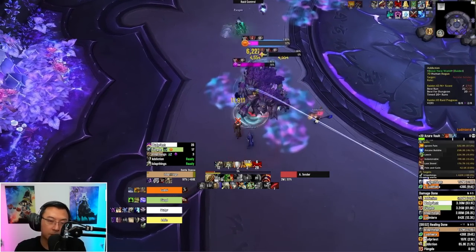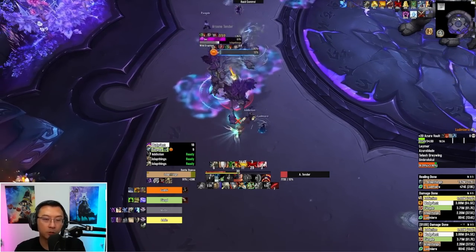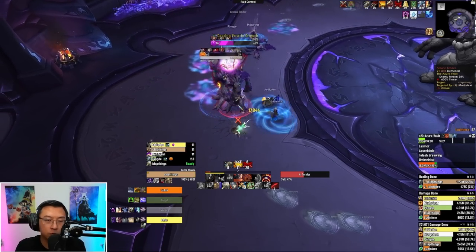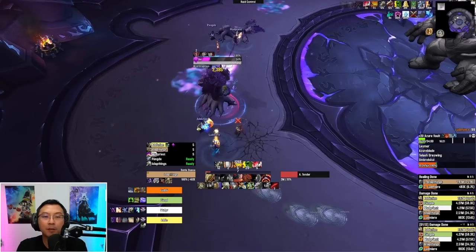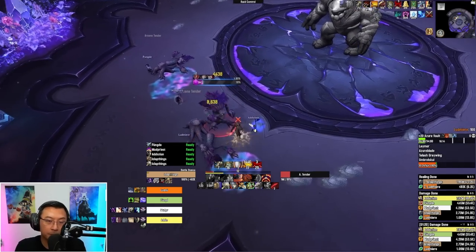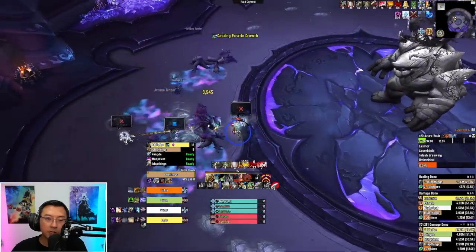The first boss is very important for a tank. You need to position the boss so it cleaves as many of those trees it sprouts as possible. On Tyrannical keys, if you leave one or two trees up when he does his raid-wide AoE, it might be a one-shot. We tend to ask people to hold defensives until the moment you see multiple trees left up that we didn't manage to clear — then you need to play it safe.